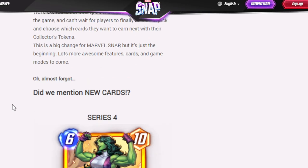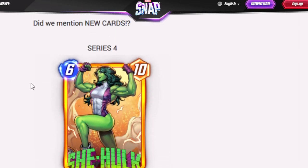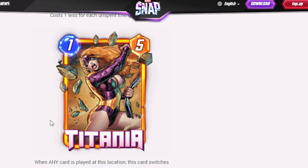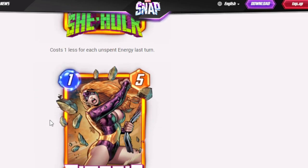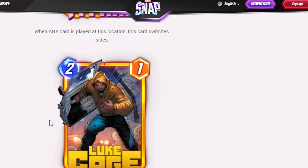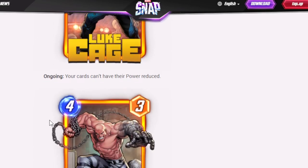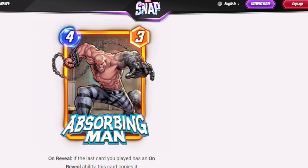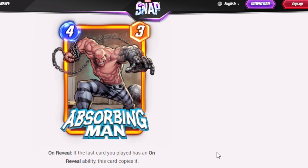New cards! Some of the datamined cards — let's go! Series 4: She-Hulk costs one less for each unspent energy last turn — so Infinaut just became a 30-power drop because She-Hulk can now come out for free. Titania is a 1-cost 5-power — when any card is played at this location, she switches sides. Luke Cage is a 2-drop — your cards can't have their powers reduced. The Absorbing Man is a 4-cost 3-power — on reveal, copies the on-reveal effect of the last card you played, basically a Mystique but for on-reveal.